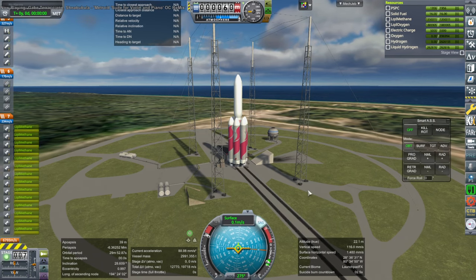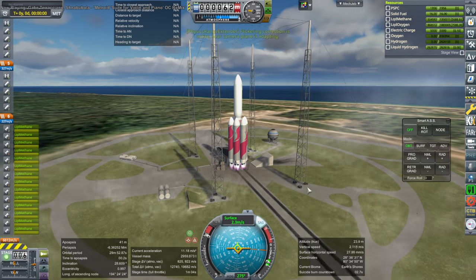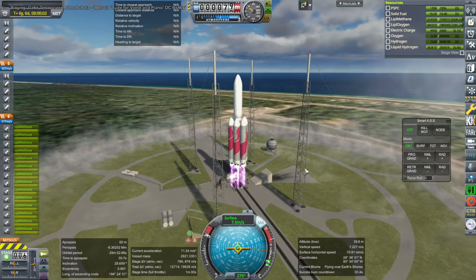Hello everyone, welcome to the Realism Mobile Hall Sandbox in Kerbal Space Program 1.12. While waiting for the first test launch of ULA's Vulcan rocket, I decided to make this contraption, which is a Kerbalized Vulcan rocket.